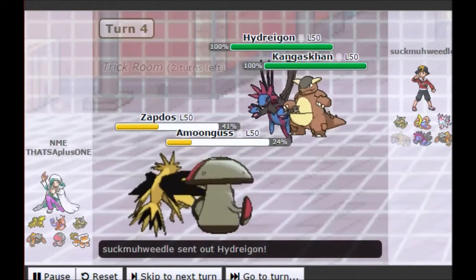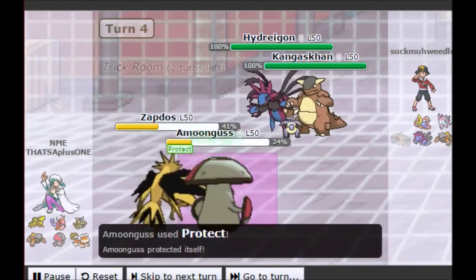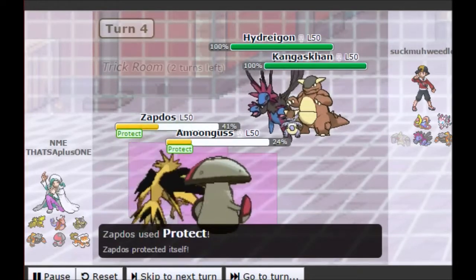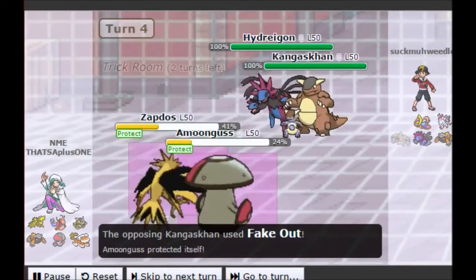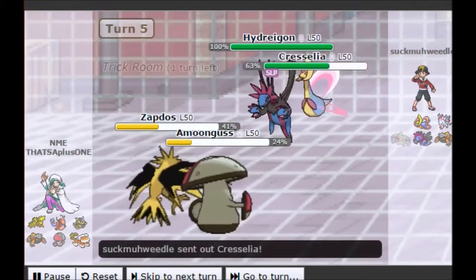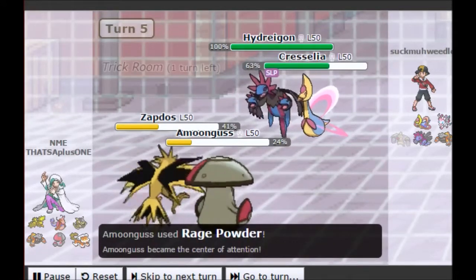He switches out Cresselia for Hydreigon, and goes into Mega Kangaskhan. My Amoonguss is going to Protect — I'd rather not eat a Fake Out — and Zapdos also Protects since both Protects are available, so he's just wasting his turn. There's one more turn of Trick Room left, so the obvious play is to Spore one of his Pokémon. But he switches back to Cresselia, so I instead go for Rage Powder to guarantee my Tailwind.